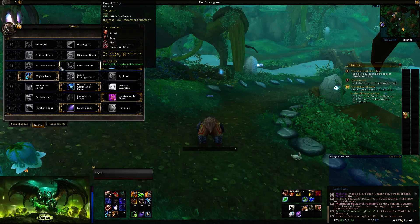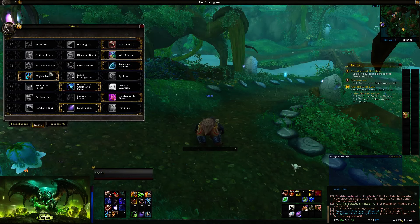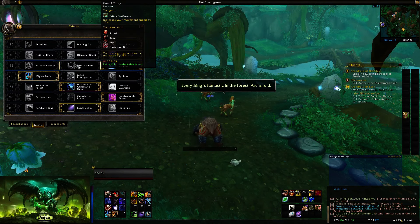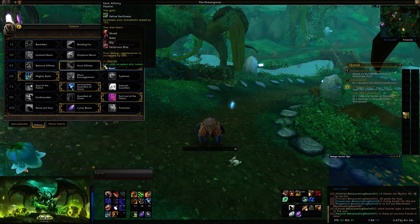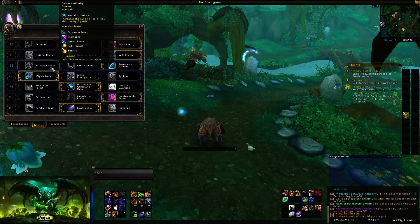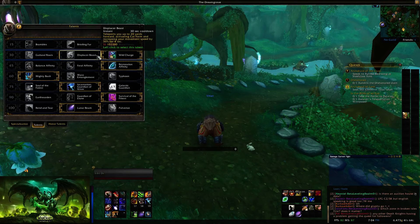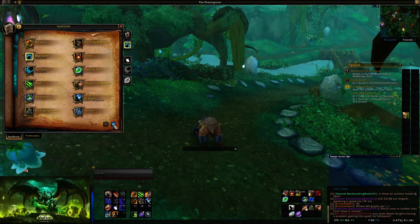The biggest change to the talents is the Affinities. You have access to a Balance, Feral, and Resto Affinity, and only when you spec into one do you get the spells for that affinity. This gives you the ability to go into a small healing mode, do a little melee DPS with a passive, get a passive move speed buff, or do a little ranged DPS with an increased range on your abilities. Their use is situational — if you want to heal yourself and allies, go Resto; otherwise look for good situations to use the others.